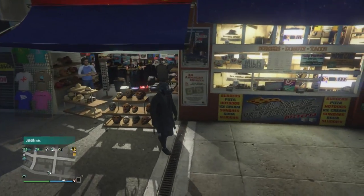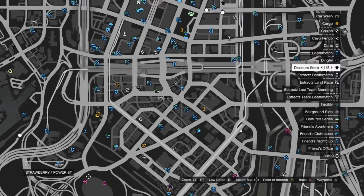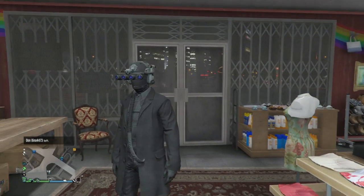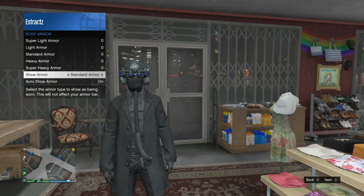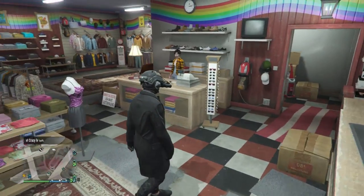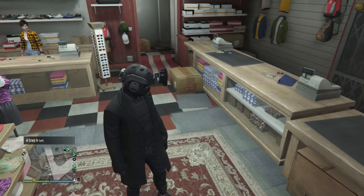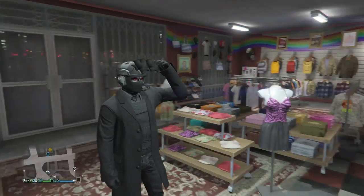After you equip the black quad lens, back out and head to the mask store. At the mask store, scroll down to ski mask which is on slot 19, click on ski mask, and buy the black tight ski which is on slot 114. After you equip that mask, your combat helmet and mask should already combine together. Now head to the clothing store right next to the strip club — I'm going to show you how to transfer the flight tube over to this outfit. But first, pull up your interaction menu, scroll down to inventory, scroll down to body armor, and set it to the standard armor.